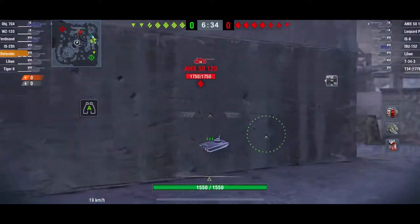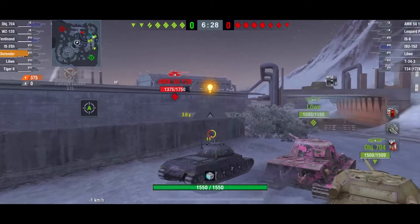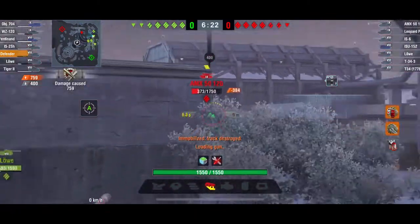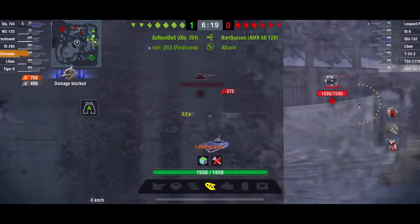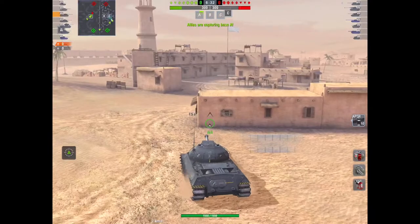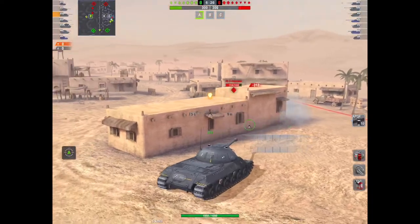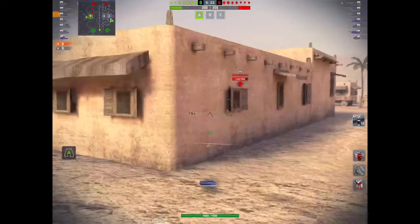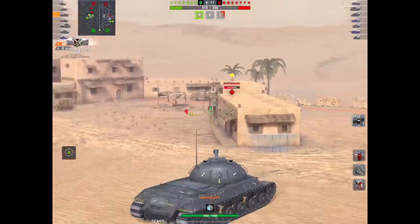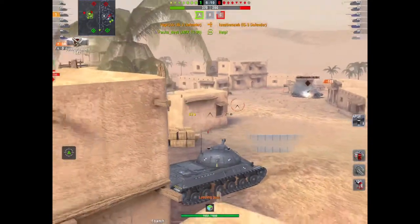Rolling up in the IS-3 Defender, there's an AMX 50 120. I stick a shot into him — looks like I'm alone, but no, I've got a Louvre and an Object 704 come to help. I stick another shot in, he tracks me, but I'm still okay because I've got a 704 and a Louvre, and the AMX is gone. Now this is what happens when you do go alone. I'm in an IS-3 Defender next to a KV-4. The IS-3 Defender on the other team is completely isolated — this allows me to back away, get the side of him. He's on his own, a Louvre comes in but it's too late. He's gone. That's a formidable tank out of the picture.